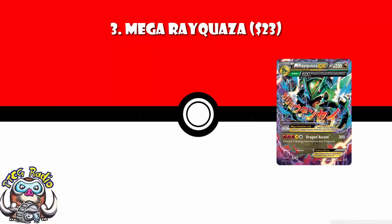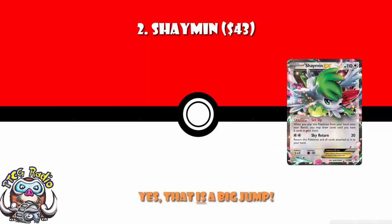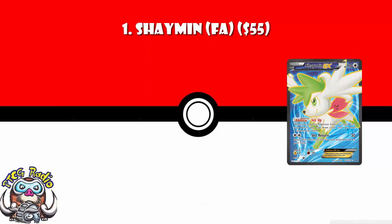The top two shouldn't be terribly surprising. In at number 2, $43 — a huge jump — it is Shaymin. And in at number 1, $55, Full Art Shaymin. Shaymin is the best card in the format. You need it in pretty much every deck to draw cards and set up. It is no surprise it's the most expensive card in the format, let alone in this particular set. Being number 1 and number 2, and by a fair margin, is not terribly surprising.